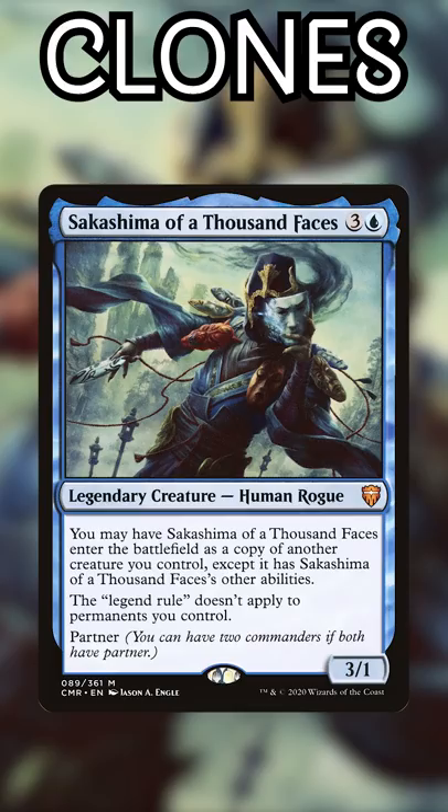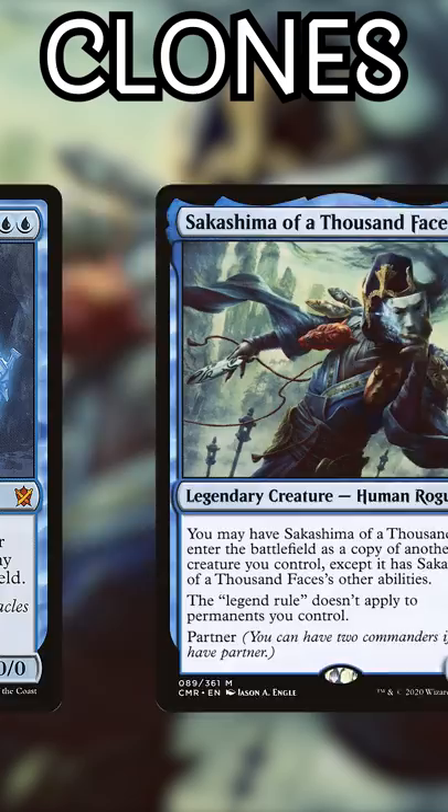Number 5: Sakashima of a Thousand Faces. This can be your Commander and stops the Legend Rule for all your permanents. Number 4: Clever Impersonator. Copies literally whatever the best non-land permanent is — about as flexible as a clone gets.